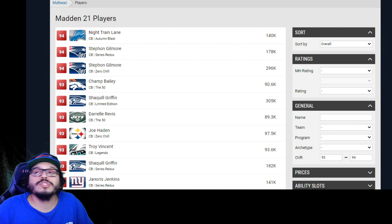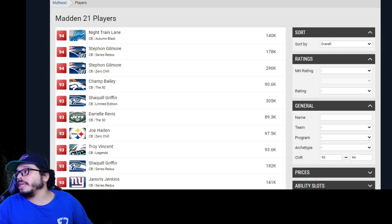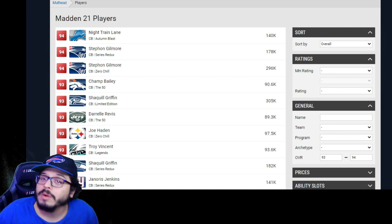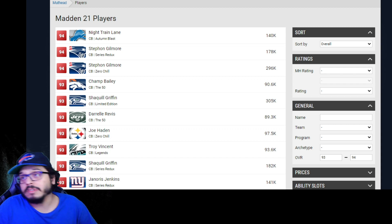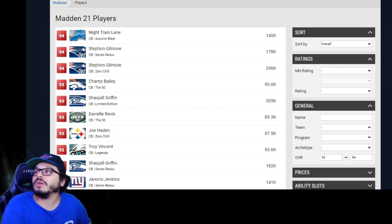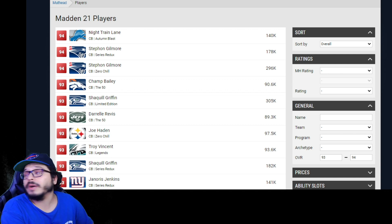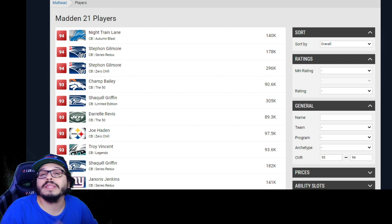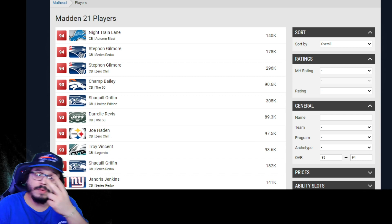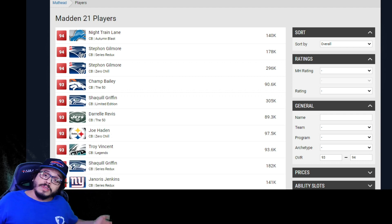So how do we get this power-up pass? There are two ways currently. Number one, the way everybody's going to be able to do it right now is getting the 93-94 overall power-up pass at level 73 on your MUT level. The other way, if you've been grinding your dailies since basically launch, is at 150 daily objectives you get a 93-94 overall power-up pass. Right now I have two of them — one is on my Janoris Jenkins and one is sitting in my binder waiting to be used.